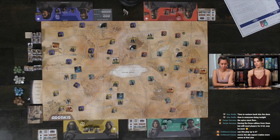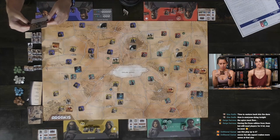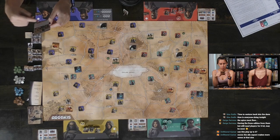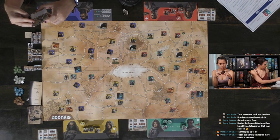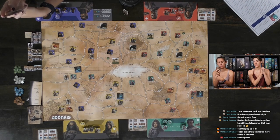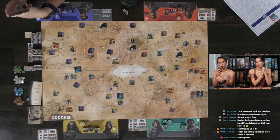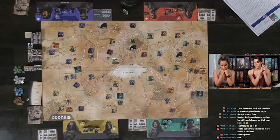Alicia chooses to scavenge for her first action and draws a card. It says tradeable — use immediately or at the start of your turn in any phase. She decides to save it. That was your first action. For your second action you cannot scavenge again — you can only scavenge for the first action. Second action you can either attack or ship. Alicia ships a resource. My turn — I'm going to scavenge for my first action as well.